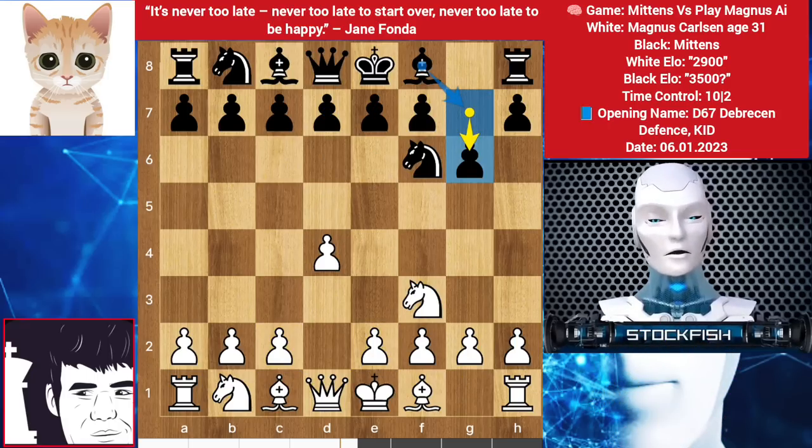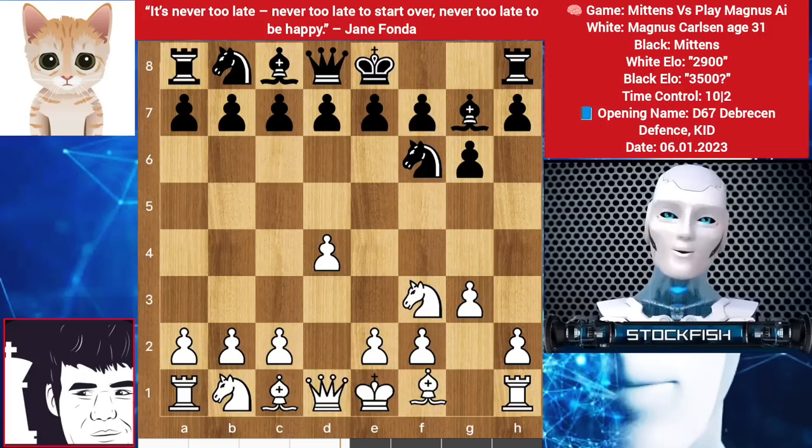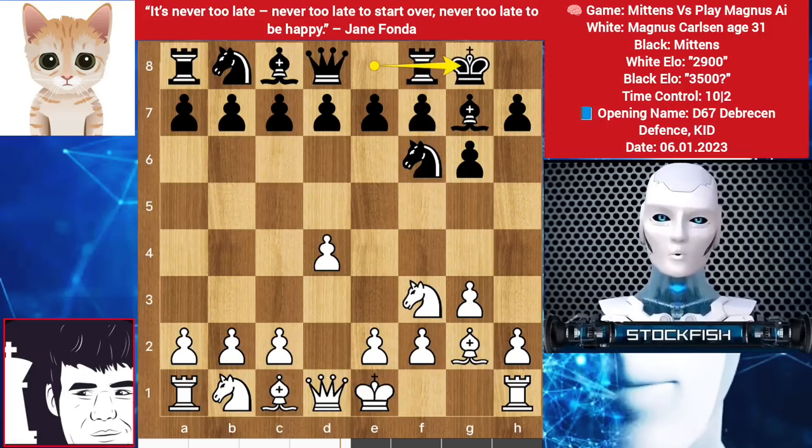He wants to play a King's Indian setup. Magnus Carlsen bot can go with c4, e3, but he played g3. Then bishop to g7, bishop goes to g2, we have castles, c4 by Magnus.